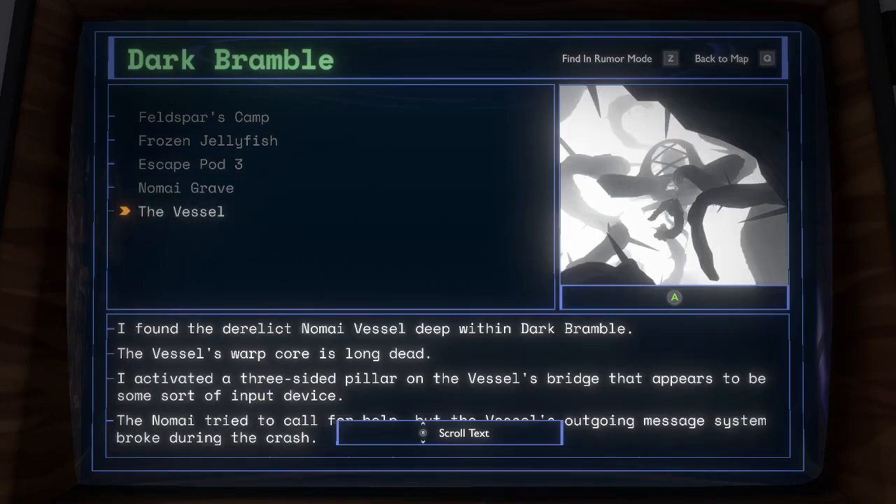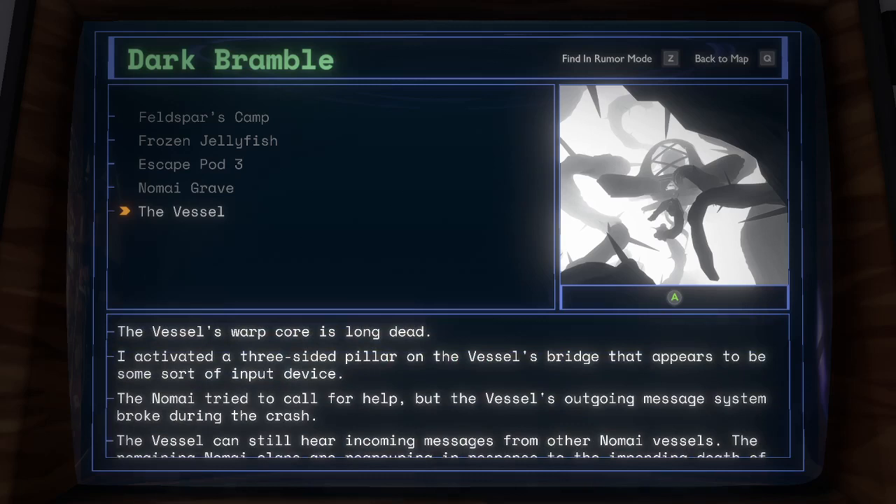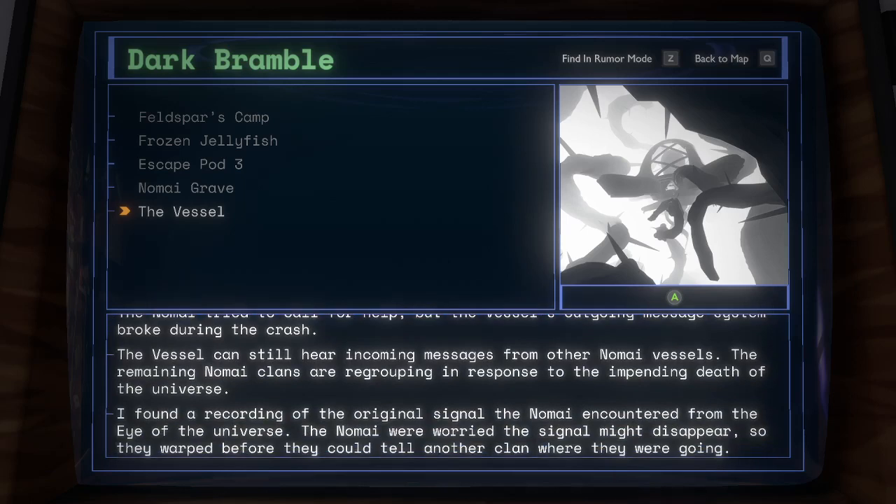The Vessel: I found the derelict Nomai vessel deep within the Dark Bramble. The vessel's warp core is long dead. I activated a three-sided pillar on the vessel's bridge that appears to be some sort of input device. The Nomai tried to call for help, but the vessel's outgoing message system broke during the crash. The vessel can still hear incoming messages from other Nomai vessels; the remaining Nomai clans are regrouping in response to the impending death of the universe. I found a recording of the original signal the Nomai encountered from the Eye of the Universe. The Nomai were worried the signal might disappear, so they warped before they could tell another clan where they were going.